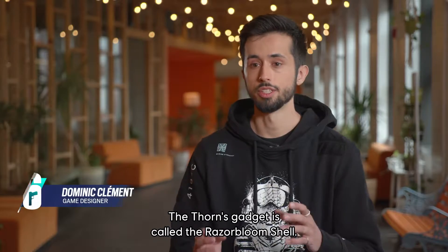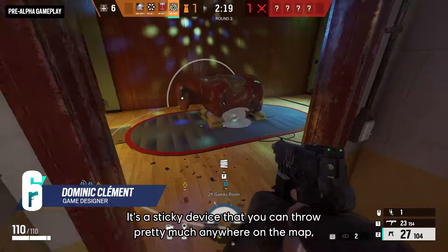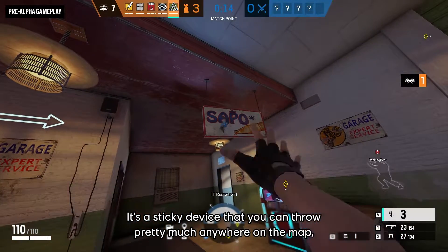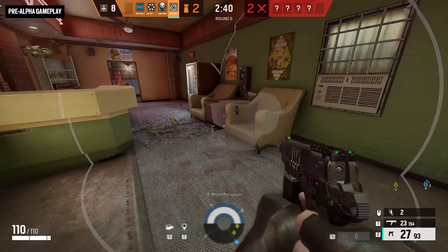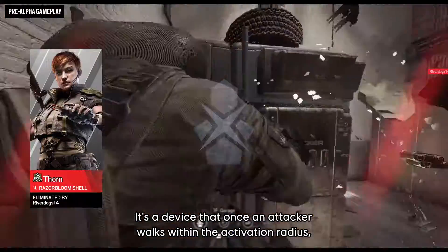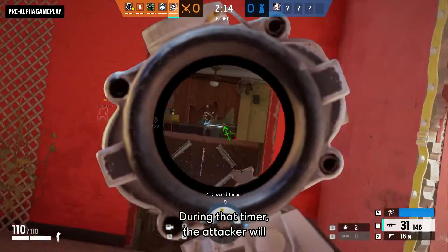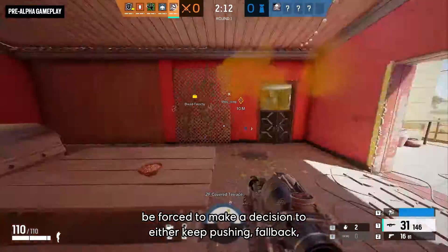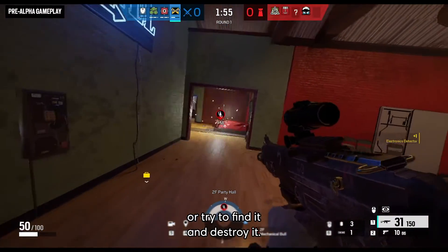Thorn's gadget is called the Razor Bloom Shell. It's a sticky device that you can throw pretty much everywhere on the map and it's going to stick on pretty much any surface. It's a device that once an attacker walks within the activation radius, will trigger a time detonation. During that timer, the attacker will be forced to make a decision to either keep pushing, fall back, or try to find it and destroy it.